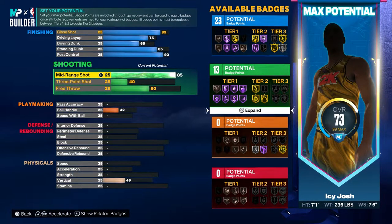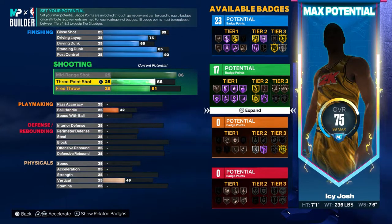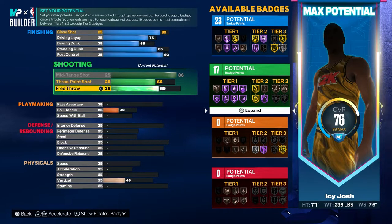For the mid-range you want to put that pretty high, all the way up to an 86, so you want to max that out. Then for the three-pointer you want to go ahead put that to a 66, and then for the free throw you want to put that to a 69.